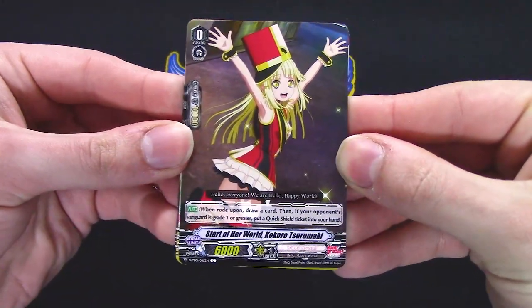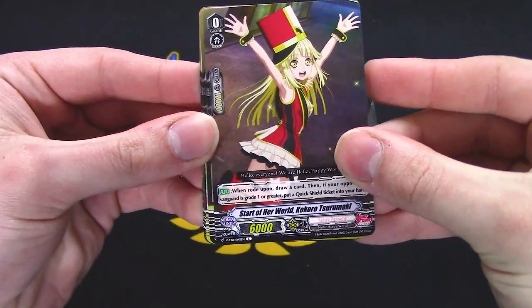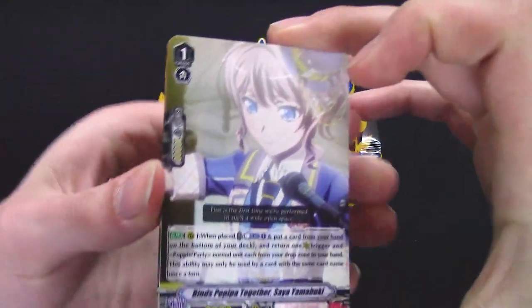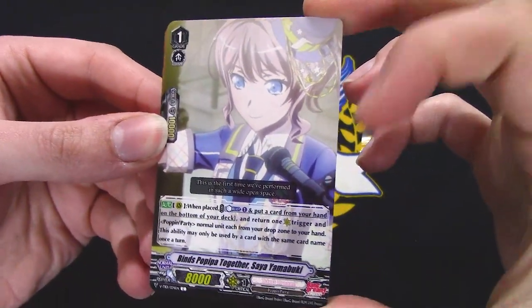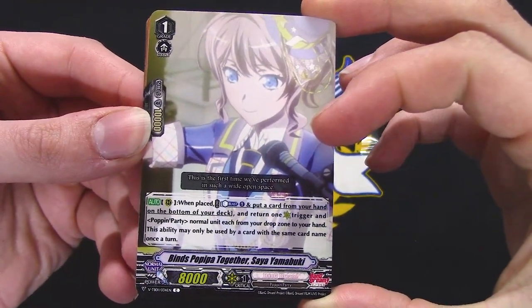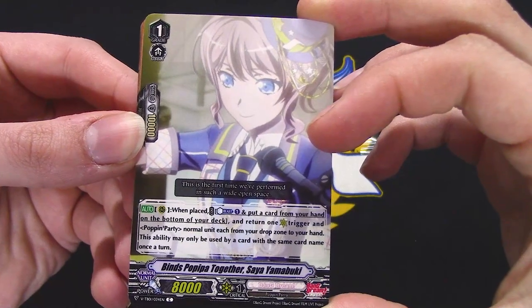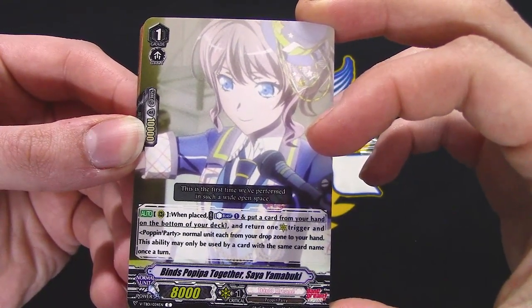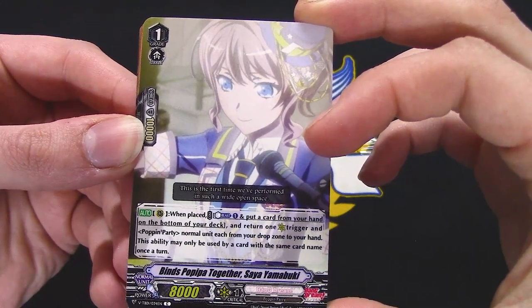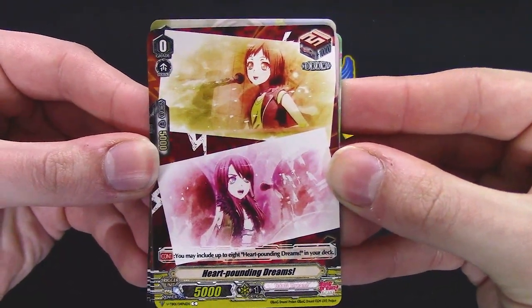Forerunner, or starter rather — Quick Shield, draw a card. 'Popina Together' — when placed, put a card from your hand to the bottom of your deck, return one crit, one normal, and one Pop and Party normal unit each from your drop zone to your hand. This ability can only be used once per turn.